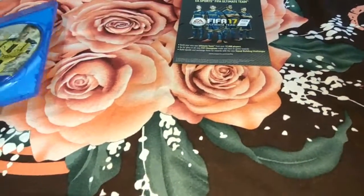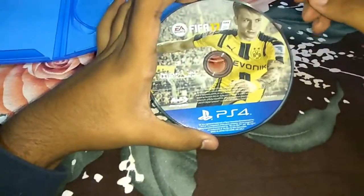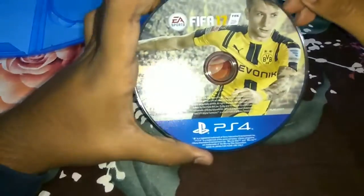And there you have the instructions and warranty, which is quite useless. Now the most important thing — this is the disc. Yes, this is the disc of PS4 FIFA 17. You can see the FIFA 17 logo, the EA Sports logo, and the poster of Marco Reus, along with the Dolby Digital logo and DTS.